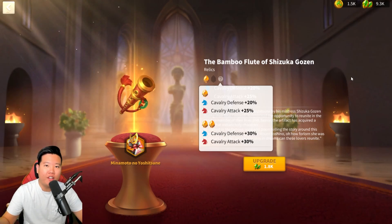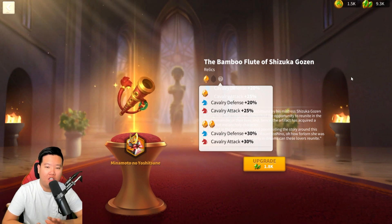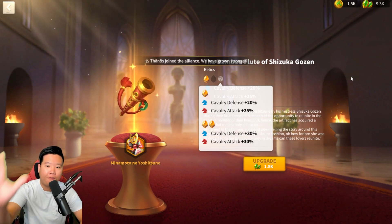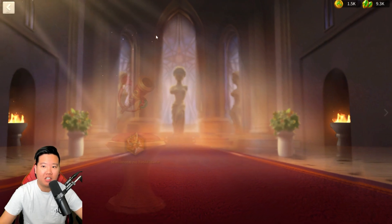Is Minamoto still worth it in 2023 in Rise of Kingdoms? Should you spend your money on obtaining Minamoto? Looking at the museum buffs, there are now two levels for Minamoto. The first level gives cavalry defense 20% and cavalry attack 25%. The second level provides cavalry defense 30% and cavalry attack 30%. Is it worth it to get Minamoto, max him out, and use him in the Season of Conquest for the museum buff?